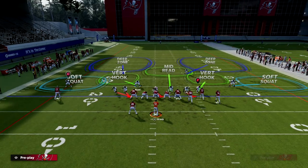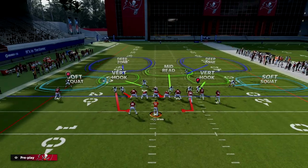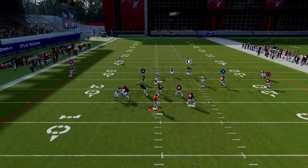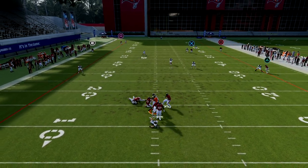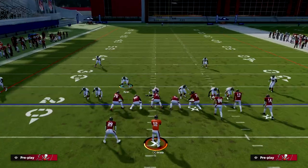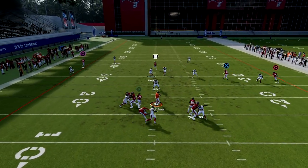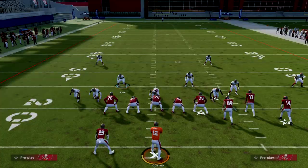When you combine zone coverage, man coverage, everything together, it makes this defense really, really effective. You might only need to send two people to get pressure — that's how good 146 is. And when opponents try to counter by stepping up into the pocket, we have the spy. When they step up, I send the spy and we're able to get the stop. This is a really good defense.